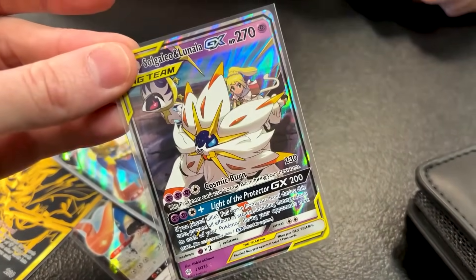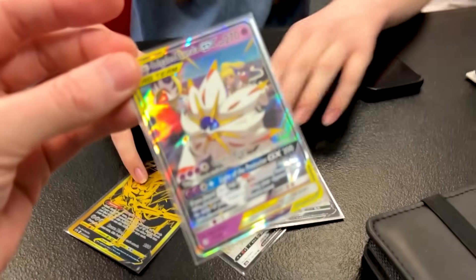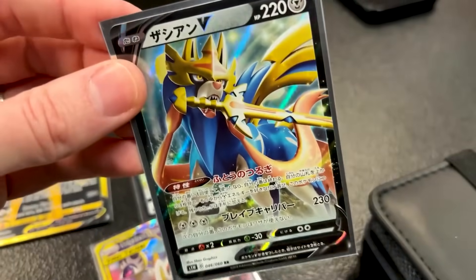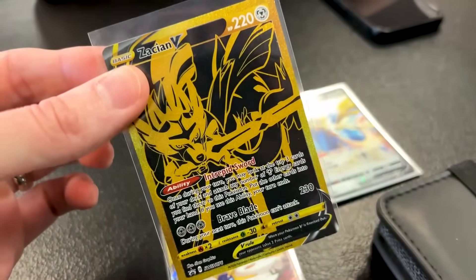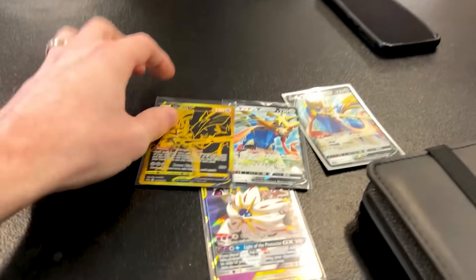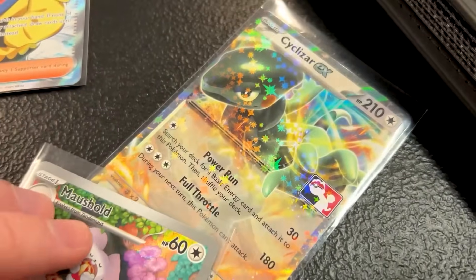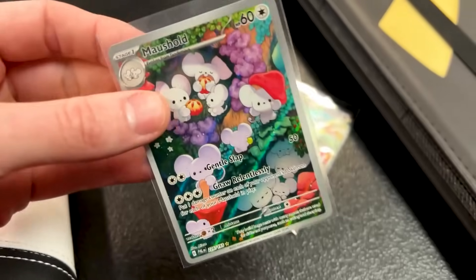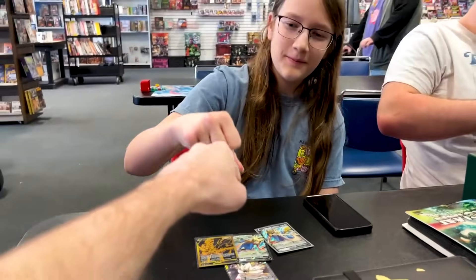We're doing a trade with Hudson. You obviously love the Zacians. We got Solgaleo Lunala from Cosmic Eclipse, two Japanese versions of Zacian V, and one of the cards you really wanted was the gold Zacian V — which I didn't think I had an extra of, but surprisingly I did. So those four for these right over here: the Full Art Grusha, the Cyclizar EX from Prize Pack Series 4, and Mousehold — my favorite Pokemon from the Paldea region, Tandemaus and Mousehold. Those three for those four — boom, it's a deal, Hudson.